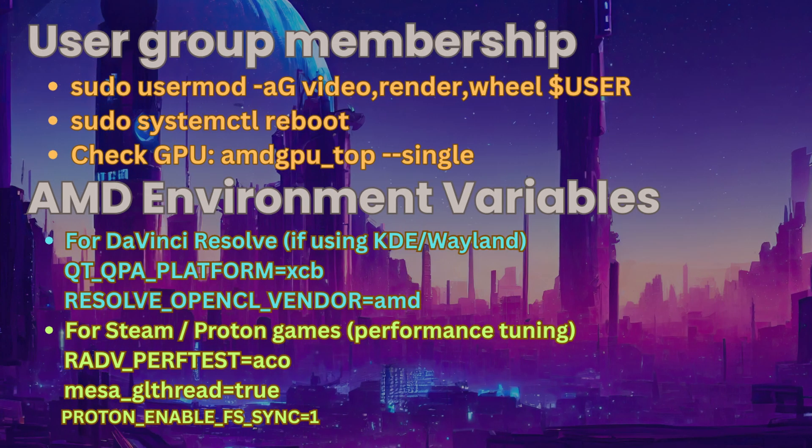Step five: user group membership. Make sure your username is a member in these groups: video, render, and wheel. Reboot your system using systemctl reboot. Then check your GPU by using the command amdgpu_top --single. For AMD environment variables in your bash environment, add these variables.